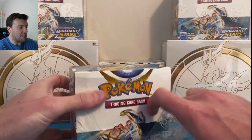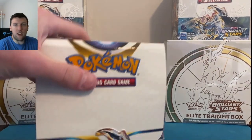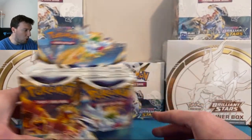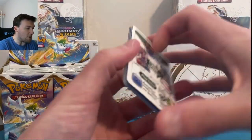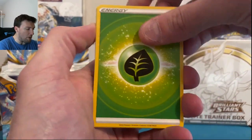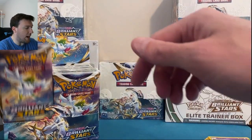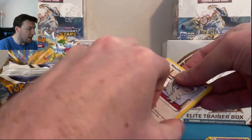I already pre-cut this box because I am not wasting any time here today. I don't know how many packs we're going to open up. I don't know if we're even going to find any Charizards here today, but we are going to give it our best shot. There are about 200 packs of Brilliant Stars sitting on my desk right now, and if we can't find it today, I'm going to be very frustrated. Let's go right to it. Happy Saturday, everybody — let's go Charizard hunting!